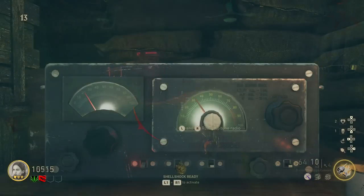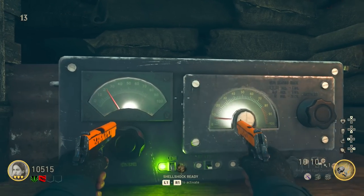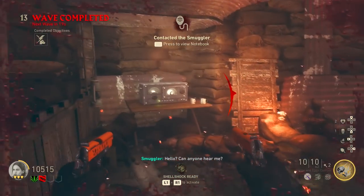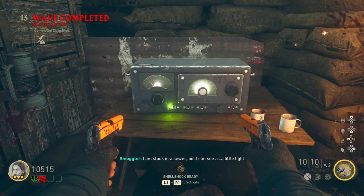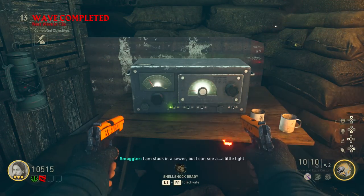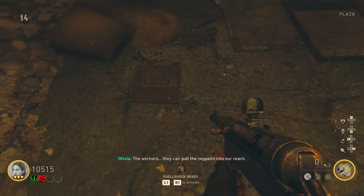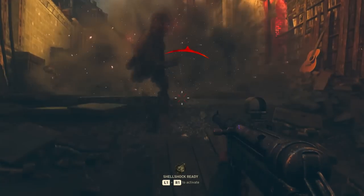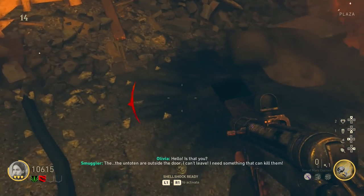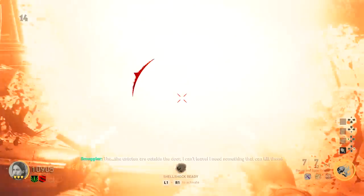Make your way back to the radio and input the numbers from the photograph. Once you input those numbers, the red light will turn green again and it will contact the smuggler. Then make your way to the back of the theater where there's a gas grate on the floor — blow it open with a grenade and you can hear the smuggler.